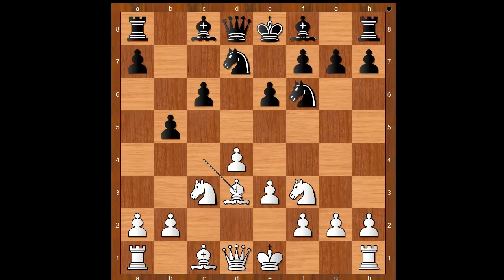White to move, and bishop to d3 was played. This is the most played move. Sometimes white plays bishop to e2 or bishop to b3, but bishop to d3 is the best placed, aiming at h7 and supporting the pawn push.